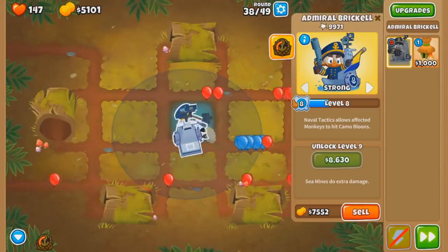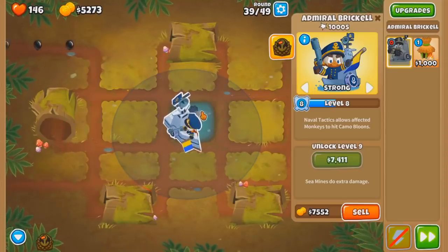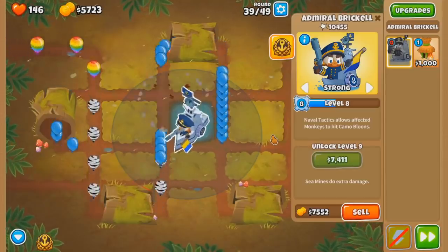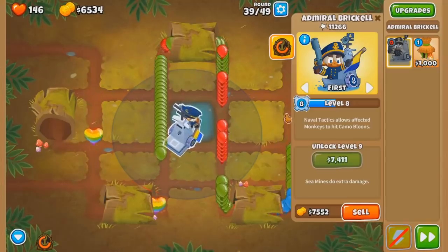160, 150. You know what? Fine. That's about as good as we'll do. Losing lives is inevitable this round. Let's use the ability a little late, here. I hope Sea Mines can beat all the insides. Also, do not shoot the rainbows.